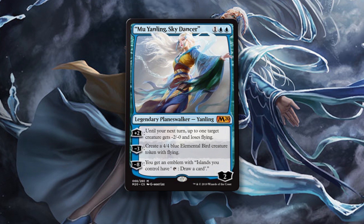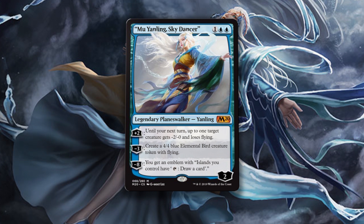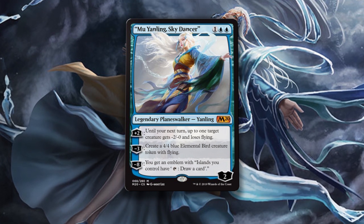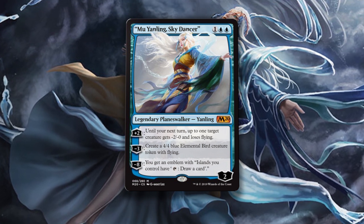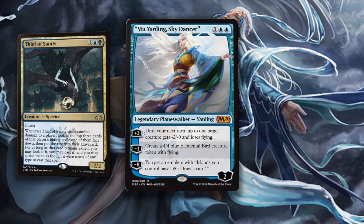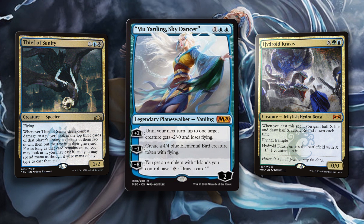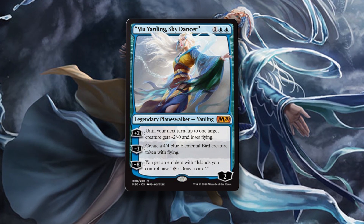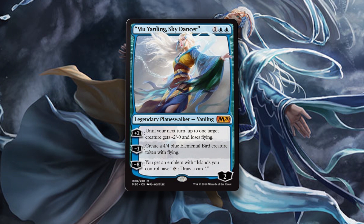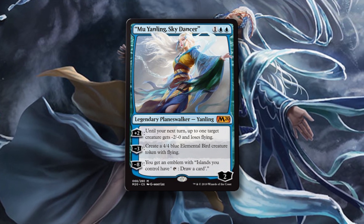The first thing I notice about Mu is that you can't use her first minus ability right away — that's a really interesting design. She hits the battlefield on 2, but immediately goes to 4, out of Lightning Strike range, in order to protect herself from an attacker. I know I'll be using this to ground Thief of Sanity and Hydroid Krasis a lot. Even though you can't use it immediately, her minus 3 is her best ability. Getting a 4/4 elemental bird with flying is a huge blocker, and it has creature-type synergy in the set as an elemental, and flying synergy as a flyer.